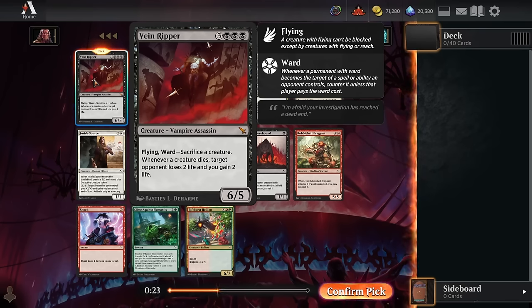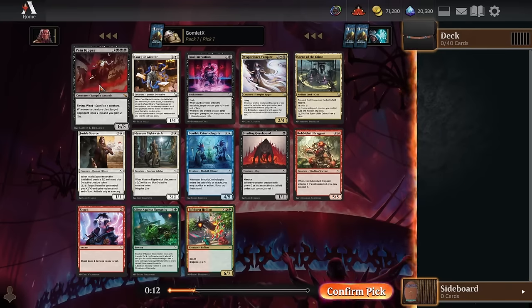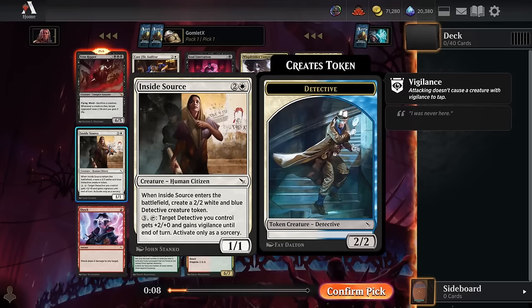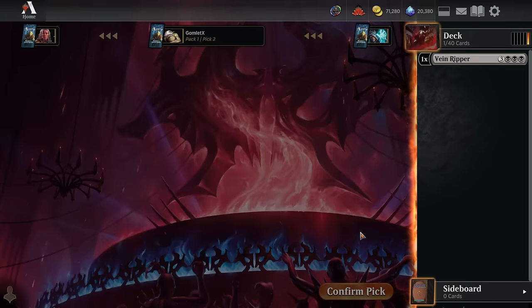The only thing I'm not happy about is that black is my least favorite color in this format, but when you have such a powerful reason to be there, it's still perfectly playable. If this weren't in the pack, I'd probably take a common like Inside Source for going wide really early, or a Shock for really cheap removal — both are really nice options.